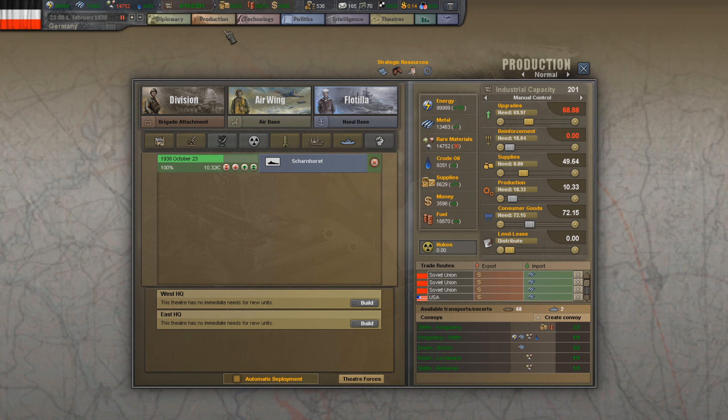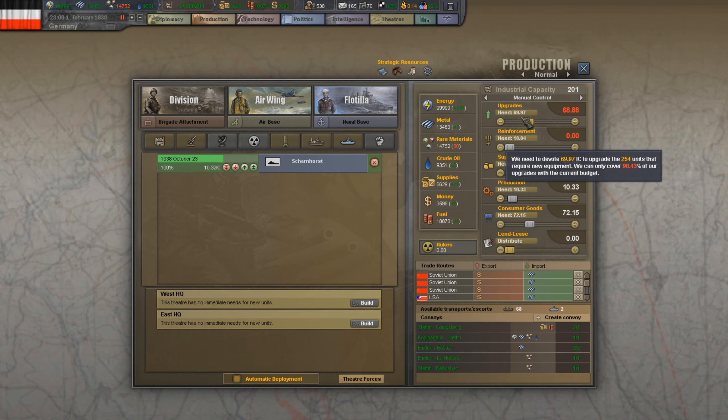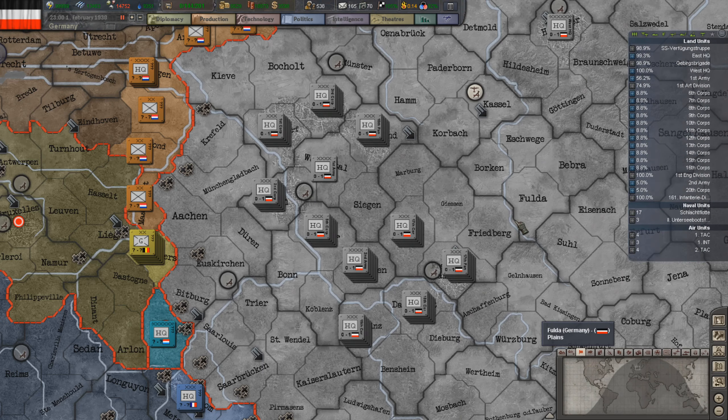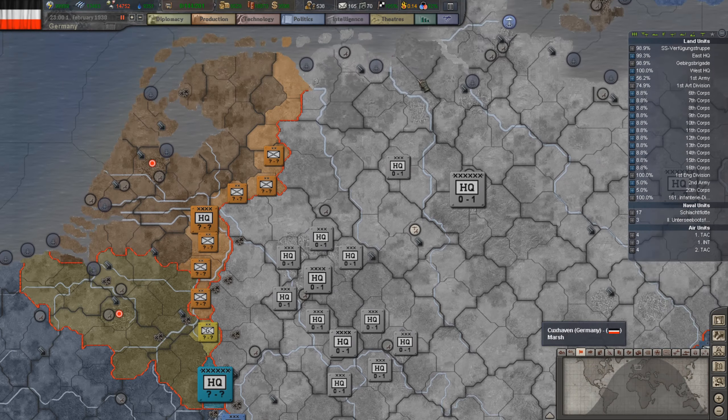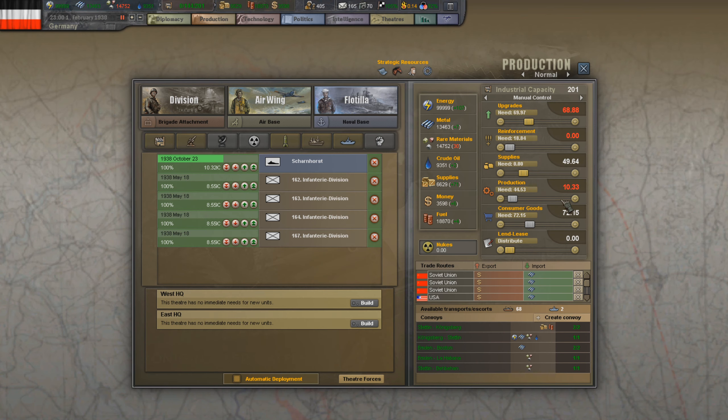We said we were going to finish some upgrades before doing more production, but we're going to split the 70 industrial capacity points between production and upgrades. I really need to get these infantry units going. 4 infantry brigades in each division. Let's do 4, and then another 4 — that would be our 9 that we need. Let's start production.